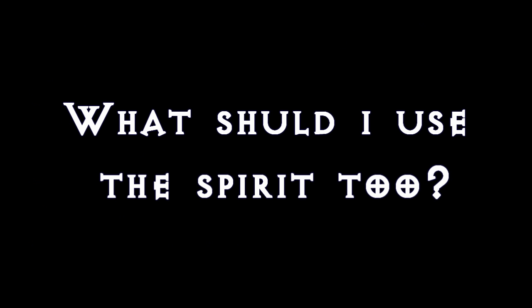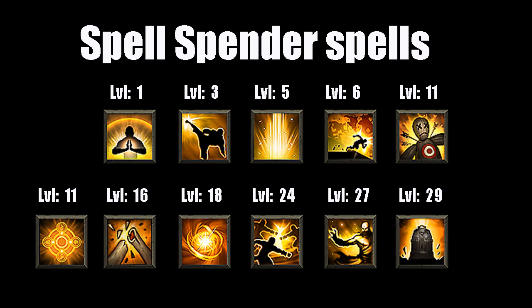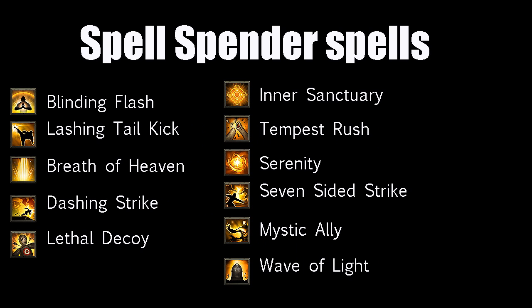And now you have the question: what should I use the Spirit for? And that's when the second category comes into the picture. That is called Spirit Spenders. And they spend Spirit, so you need to combine them to fight, because you can't use Spirit Spender spells without Spirit.